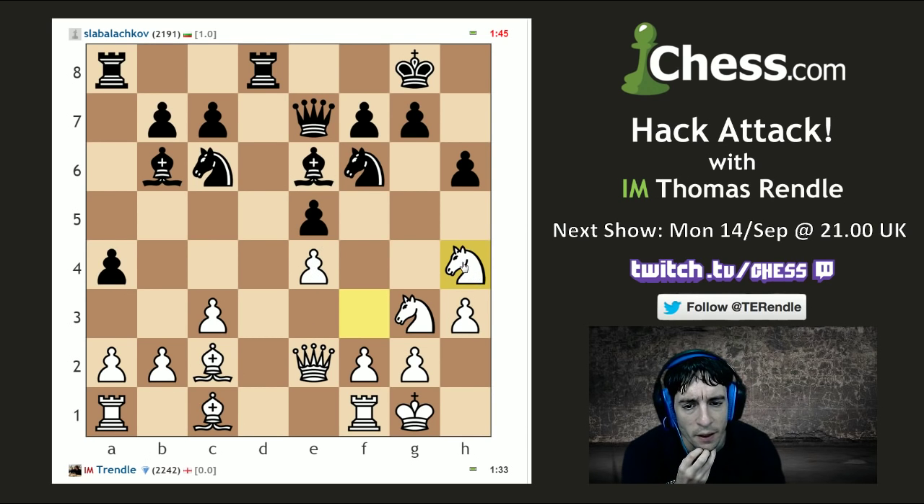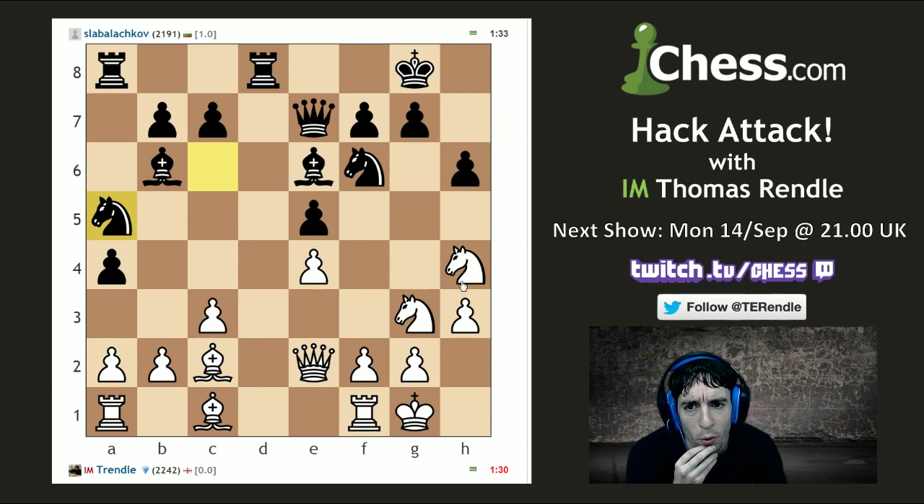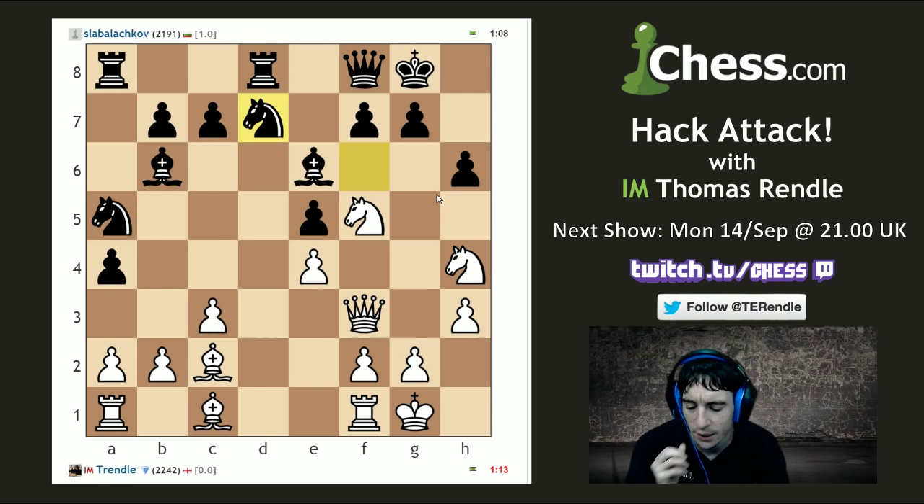Knight h4 should be safe now. Swift knight takes e4 — I've got queen takes e4 defending the knight on h4, and against most other moves I'm going to bring a knight into f5. I was listening to some commentary recently where people were saying that if you can get a knight to f5, that's often worth a pawn — and I think that's largely accurate here. Which knight do I want there? I want this knight so I can bring my queen to g3 in some positions, and it sidesteps the potential skewer of bishop c4 targeting the queen and picking up the exchange.